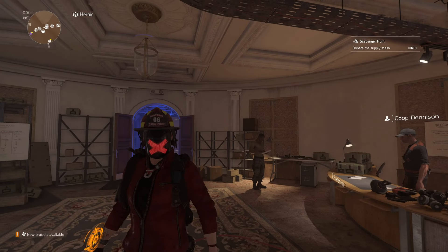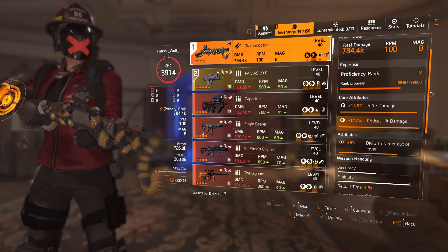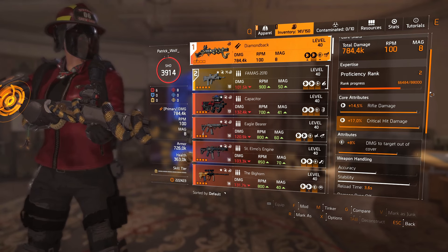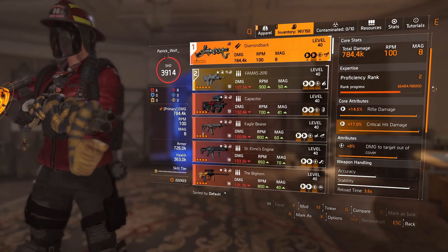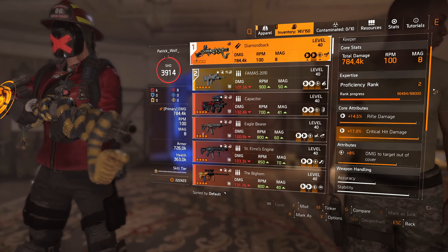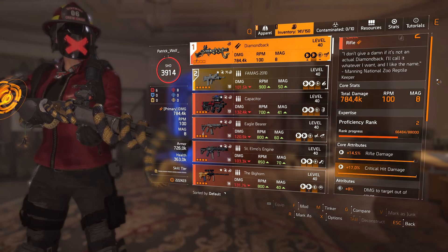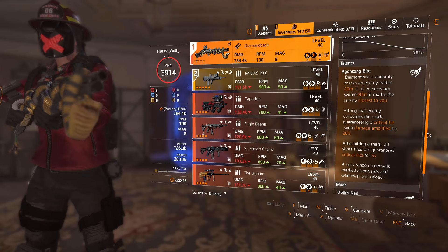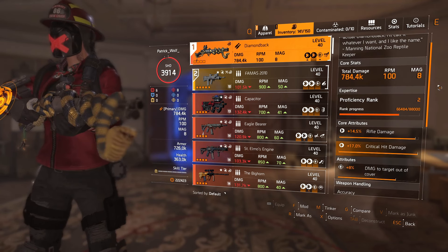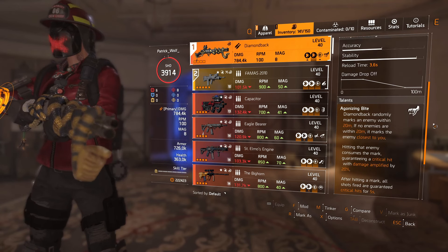I'm going to showcase the build in full detail. It's important to know how the Diamondback works and re-rolling it. For the attribute, I recommend damage to targets out of cover — it's the most effective. I got quite lucky and have optimized it once. I can hit over five and a half million damage on a crit, which is nice because you will consistently crit all the time as long as you hit the marked enemy. If you see a mark, hit that mark and then go ballistic — shoot as many enemies as you can. You can one-shot golden enemies on Legendary, and I have not even optimized this yet. I'm yet to try this in PvP but will report back.